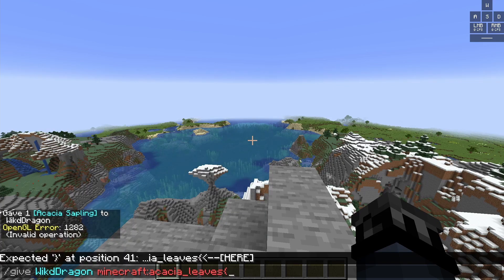Then you're going to use the weird arrow bracket and type in enchantments. I don't think the capital matters, but you do need to make sure you type in enchantments, otherwise it doesn't work for me. Then you'll do the square bracket, then the arrow bracket.